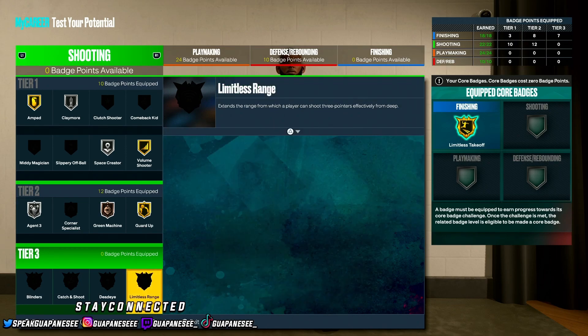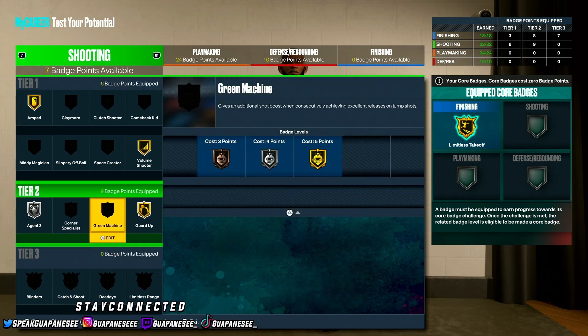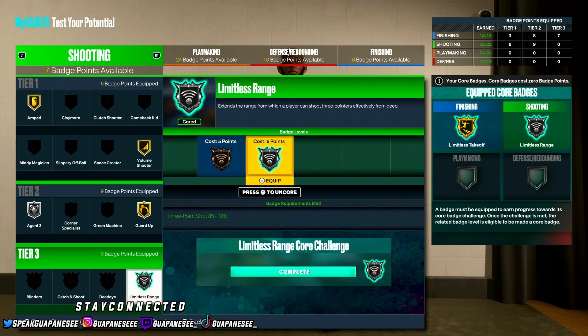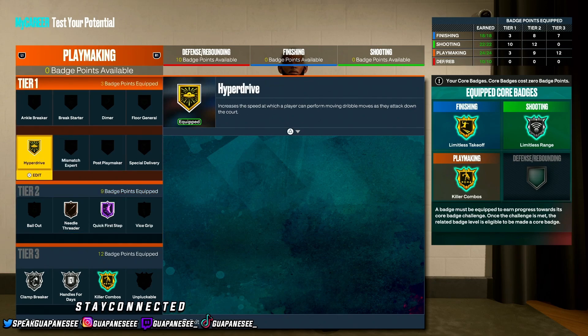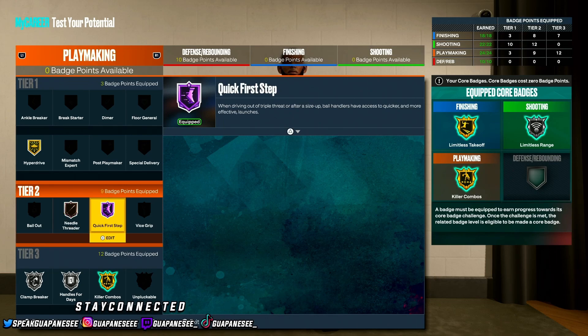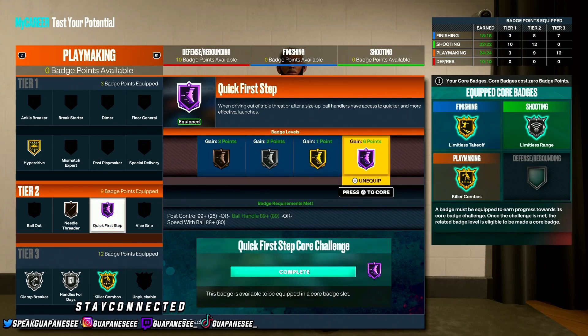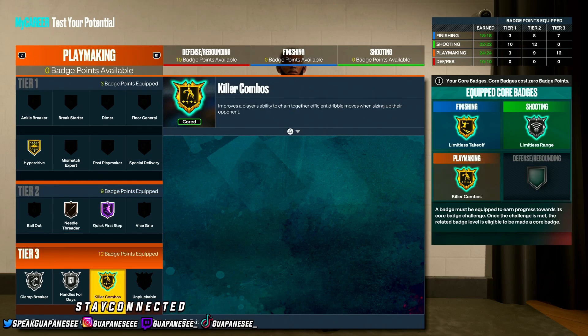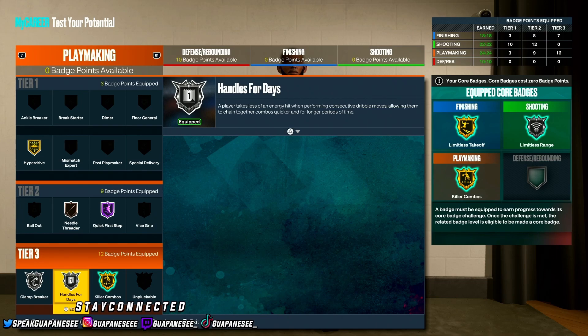When you core a badge, you throw it on and you get some of those badge points back — that's what coring badges does. For playmaking badges: Tier 1 Gold Hyperdrive, Tier 2 Bronze Needle Threader — it makes you throw passes quicker since passing in this game is very slow. Then Hall of Fame Quick First Step — self-explanatory, blow by and get to the rack. Gold Killer Combos — core that badge. Silver Handle for Days, Silver Clamp Breaker.